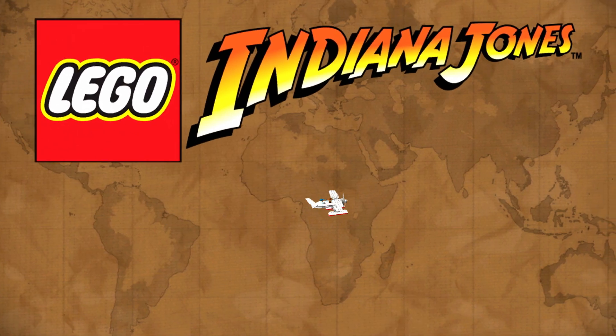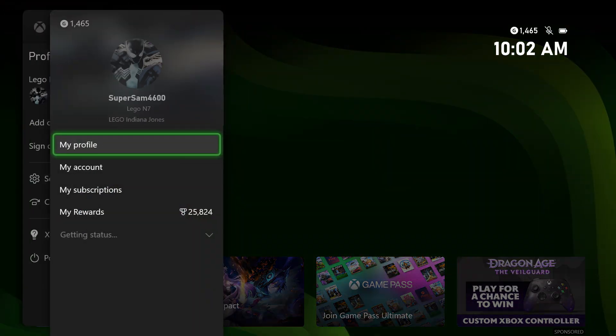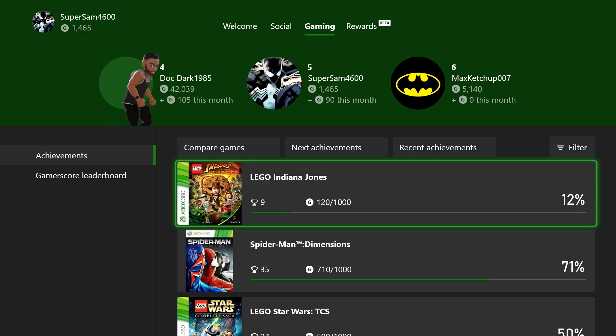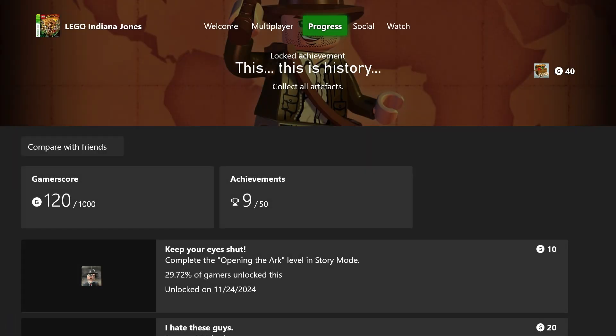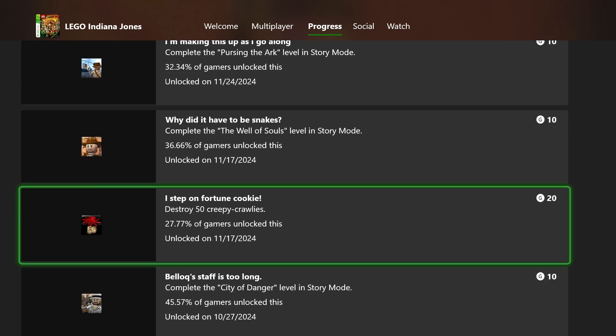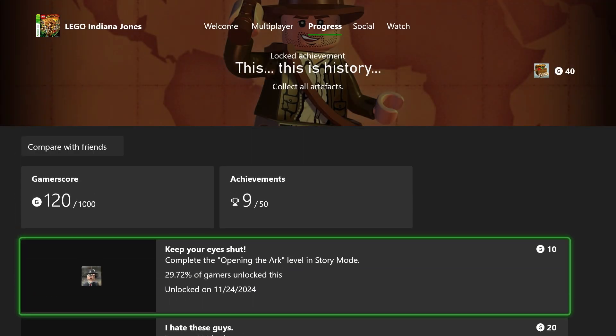26.7% through and we got two achievements this episode. 1,465 gamerscore — 12%, 120 out of 1,000 gamerscore in Lego Indiana Jones. Destroy 200 bad guys: 37.98% of gamers have unlocked that one for 20 gamerscore. 'Keep Your Eyes Shut' — complete the Opening the Arc level — for another 10 gamerscore. So 30 gamerscore this part.